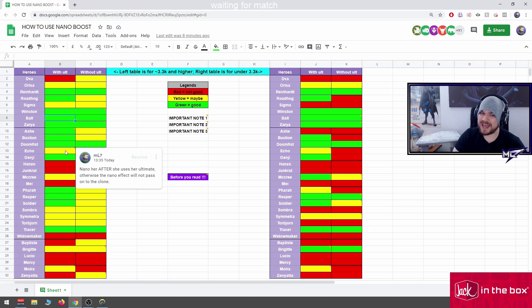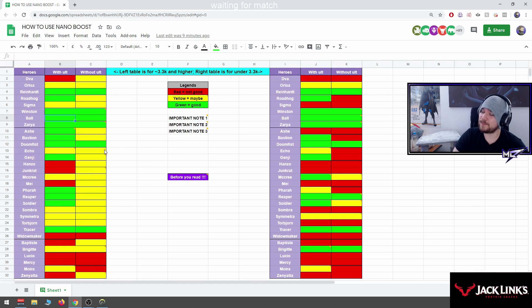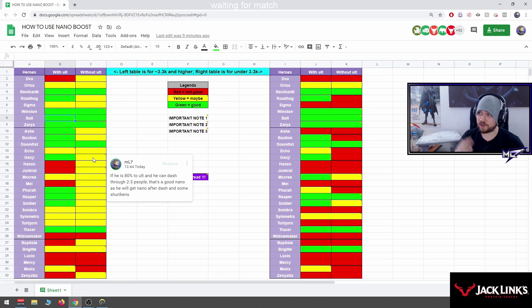Doomfist: nano when he has cooldowns — good. Echo: nano after she uses her ultimate, otherwise the nano effect will not pass onto the clone. But you can also nano her before she uses ultimate or if she doesn't have ultimate — just make sure she has cooldowns. Genji: nano blade, and if he has 80% and can dash to two or three people, or he asks you to nano because he's close to blade, nano him.